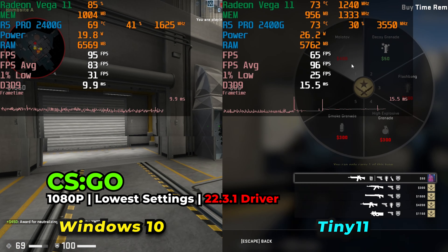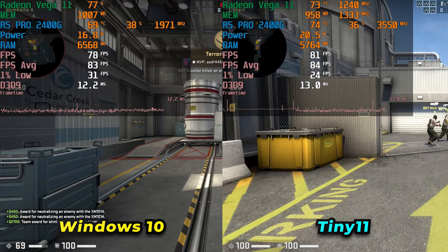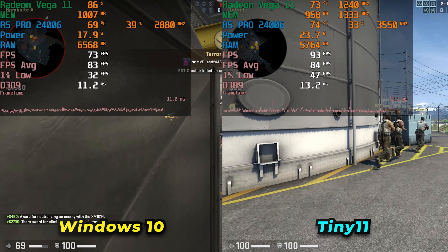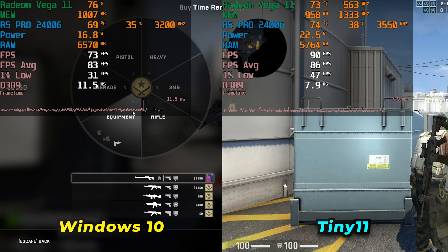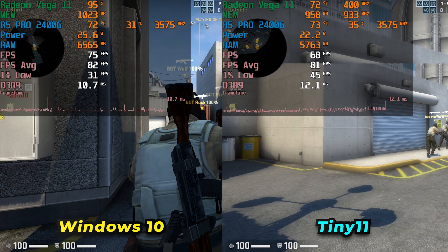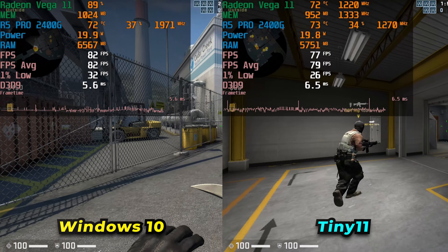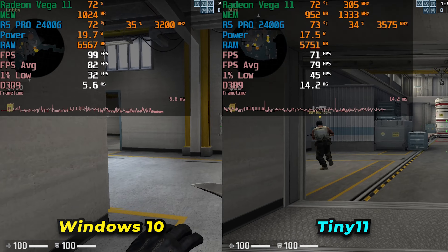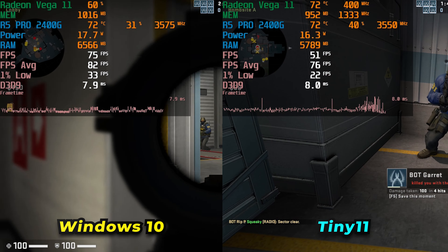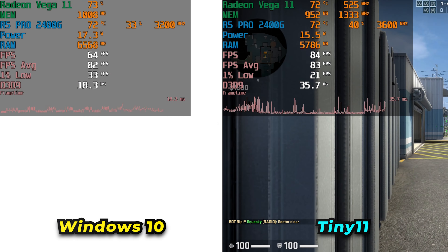Starting off at the top of the list, we have Counter-Strike: Global Offensive, which has consistently been the most played game on Steam for years. In comparison to the Windows 10 install, we're actually seeing some performance regression when it comes to 1% lows. They fluctuate a lot, trying to sit somewhere in the mid-40s, but eventually come down into the mid-20s and kind of just stay there. Looking at the frame time charts, it gets aggressively intense as the game progresses, and this carried over through multiple different rounds.